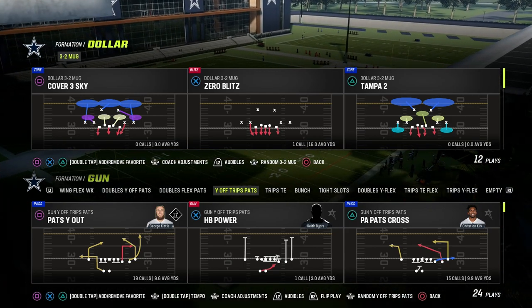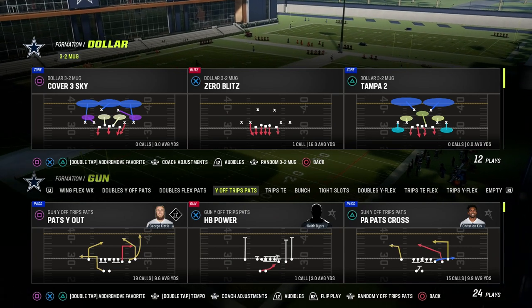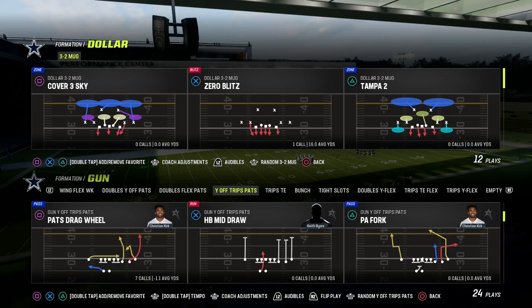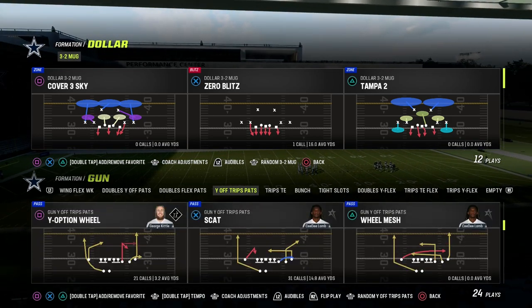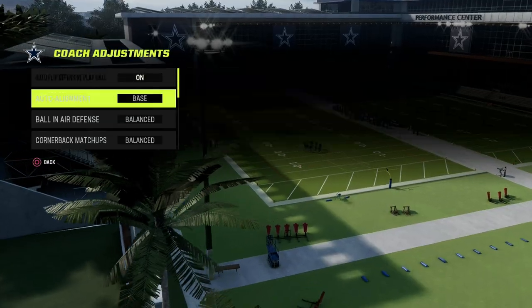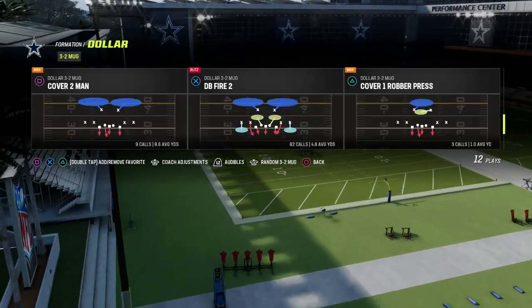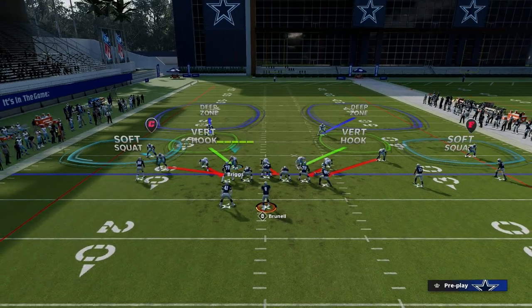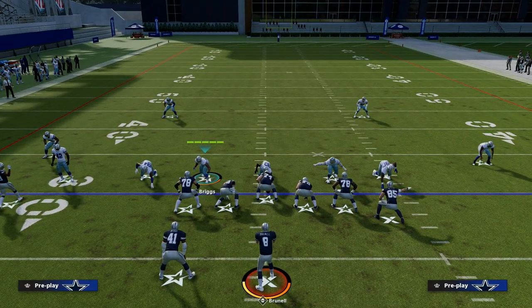This is the best blitz in Madden, in my opinion, from a perspective of simplicity and effectiveness. I'm in the U-trips formation, but I'll show you it against some other ones. We're just going to come out in DB Fire 2 and run it as is. What you're going to notice is the alignment in this formation is actually really unique.